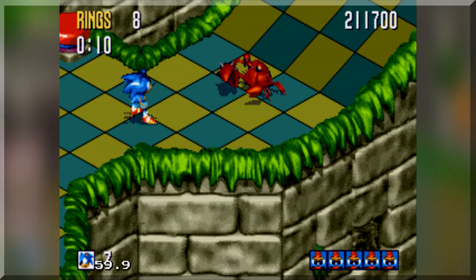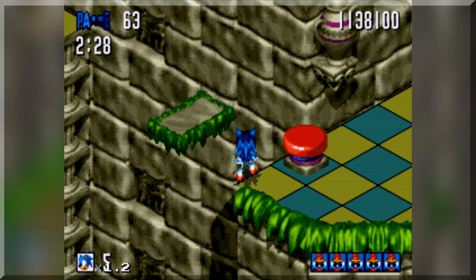The badnik hitboxes also feel a bit small — enlargening them would probably be the best option to make it easier to destroy them. And having small platforms in an isometric game is just an asinine idea, and anyone who coded that in should be sent to the depths of hell.